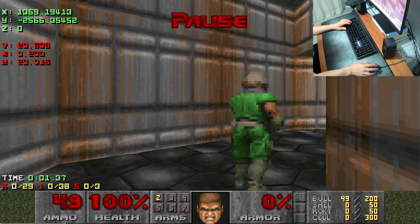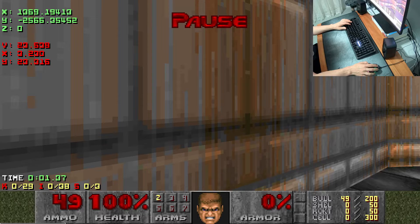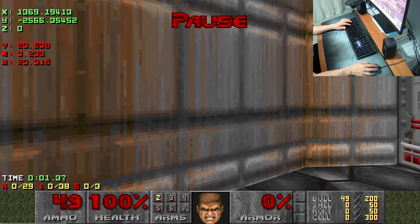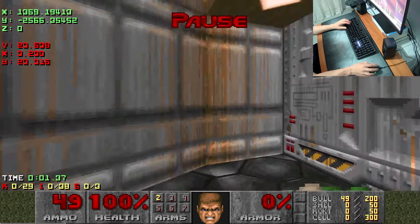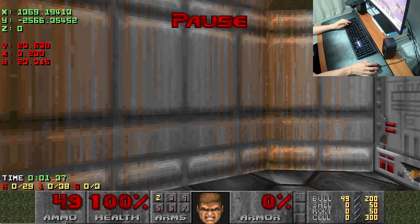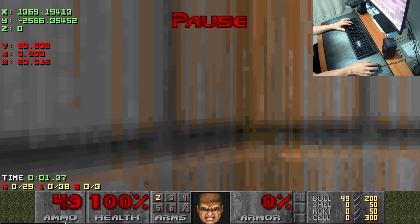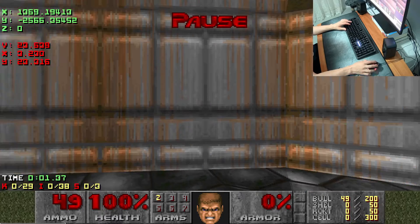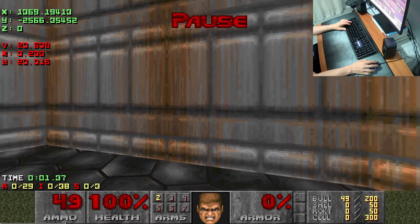Next we're going to do an elastic collision against this next wall. Currently we are travelling north with northern momentum, and the elastic collision is going to take some of that northern momentum and redirect it into eastern momentum, which is good because we want to travel east since this door is over to the east. We're going to have a bit of northern momentum and a bit of eastern momentum, so we're going to be going diagonally — which is good because we want to do a diagonal wall run against this little bit of wall right after the elastic collision occurs.